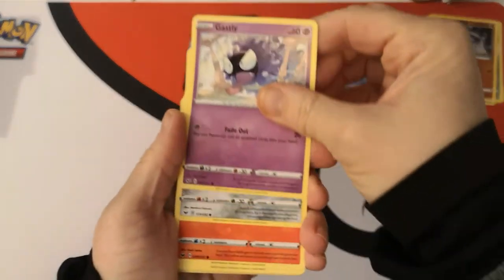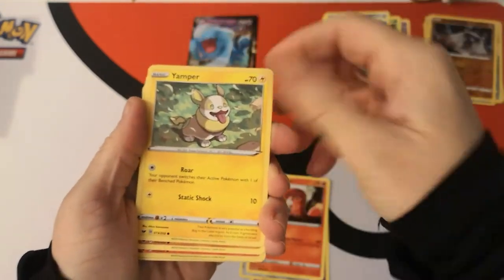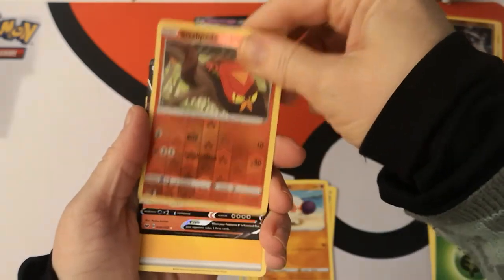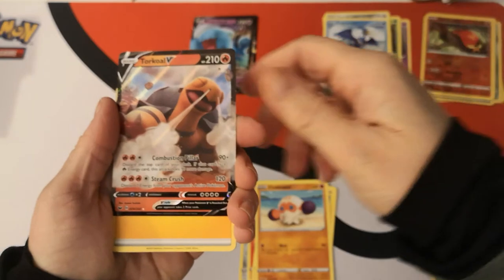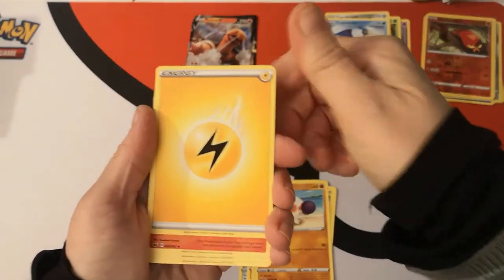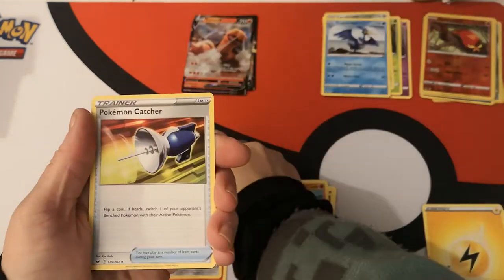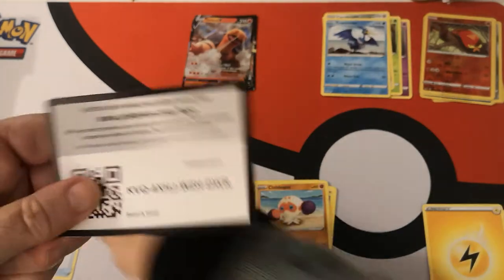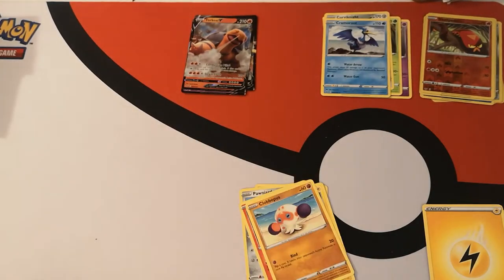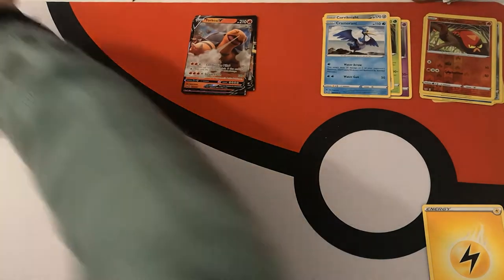We start with a Gastly, Pawniard, Sizzlipede, Yamper, Clobbopus. Reverse holo Sizzlipede. We have a Torkoal V — very nice. We have a Lightning Energy, Salazzle, Sableye, Pokemon Catcher, and there is your code card.